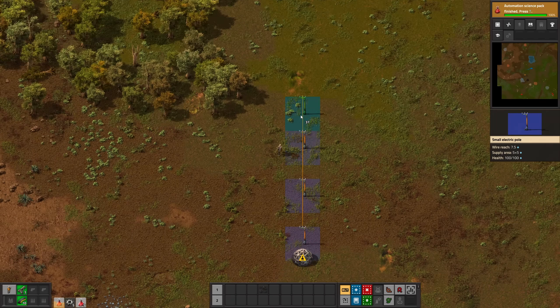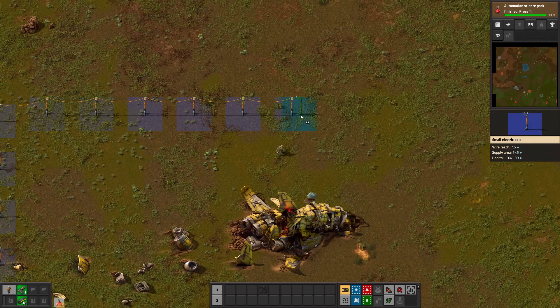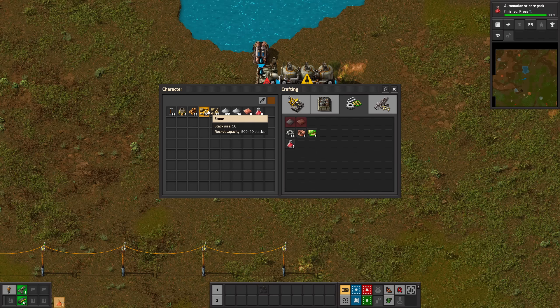Craft a lab and power poles because the next milestone is to get electricity and set up research. This part is pretty straightforward and just like in the tutorial. Build an offshore pump, boiler, and a steam engine.